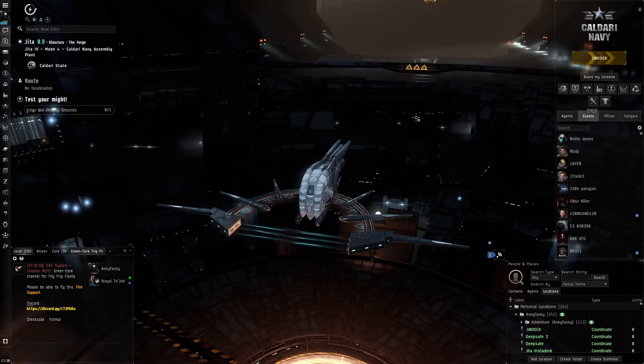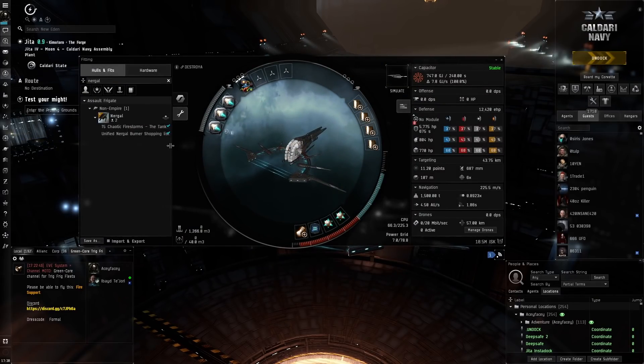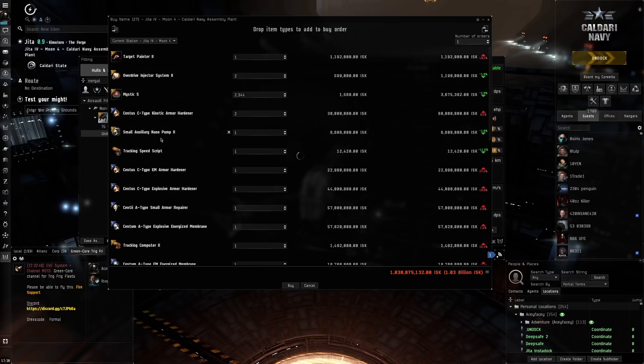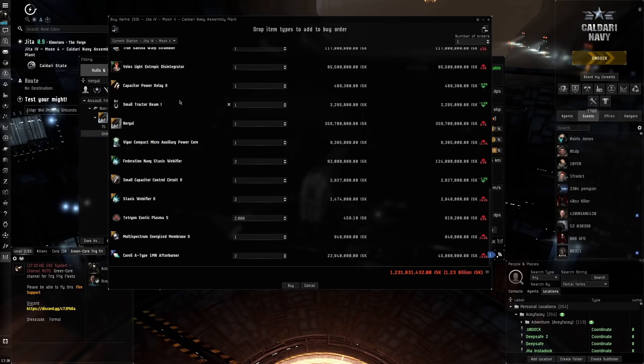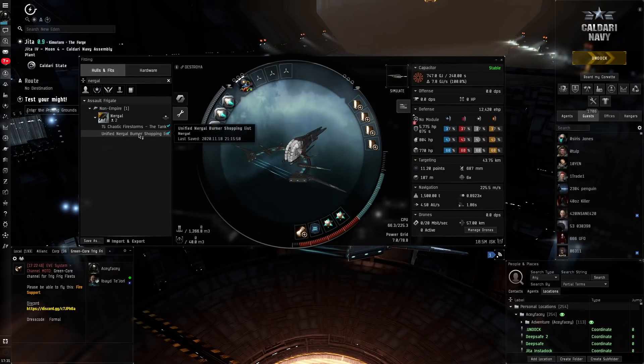Hello everybody, my name is Aceface. Today we're going to be buying that Nergal I was talking about — that very expensive Nergal — to be able to do burner missions. So here it is. You can see it's going to be quite a bit, but there are a lot of these modules which will not all be used at the same time. This is more to adapt to the mission at hand. So we're going to buy all these right here. Now we're just going to wait a little bit. Has it gone through? Yep, it's gone through.